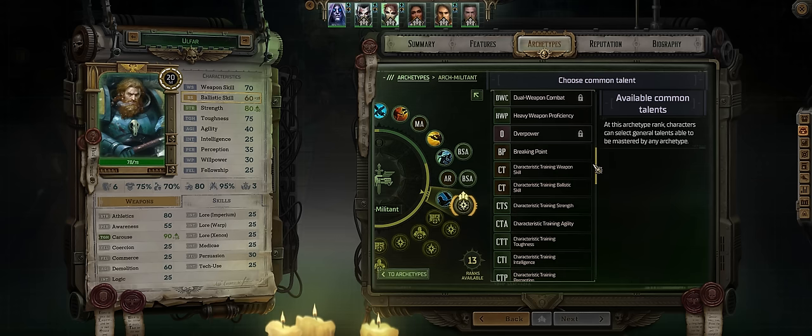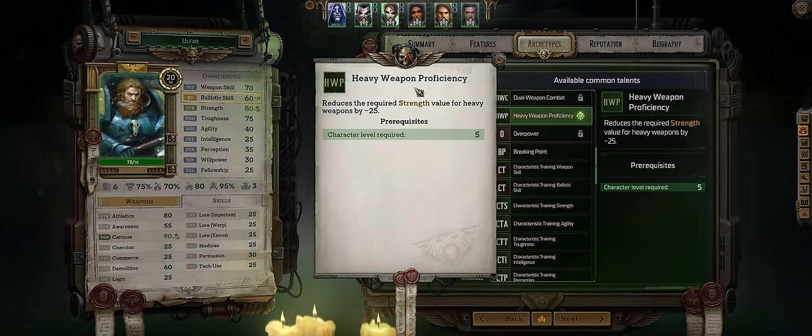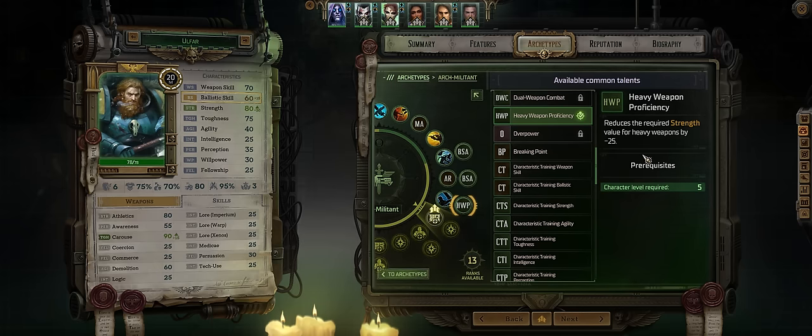For the first generic talent it's all about heavy weapons. First, Heavy Weapon Proficiency. You don't really need this to equip heavy weapons, especially for Ophar, but it is a prerequisite for other talents we want.